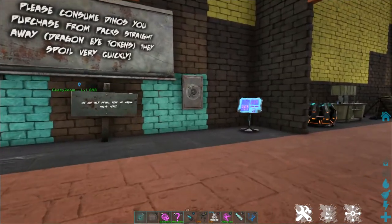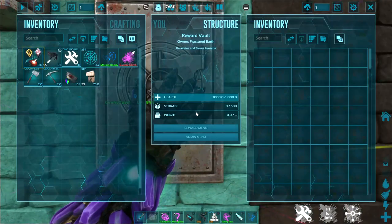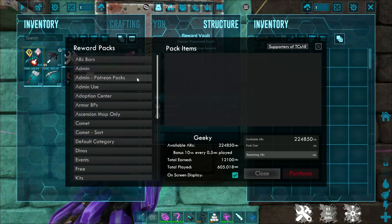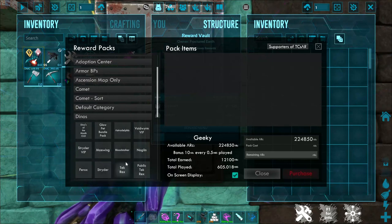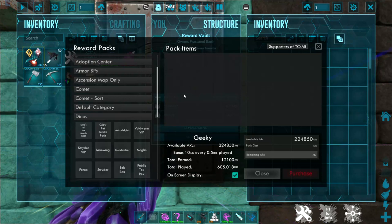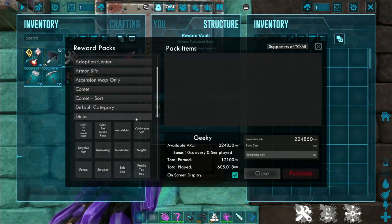The last and most important thing in the community centers are the rewards vaults. Each community center will have at least one reward vault — they look like little vaults stuck into the wall. When you open it up, look for the reward menu at the bottom. Under dinos, we have dinos of the month and different animals you can purchase using our in-game currency of ARC bars. ARC bars are earned just by spending time in the game, and you can also get them as rewards for events or find them in cave drops here on RAG, like the ice queen cave and the golem cave.